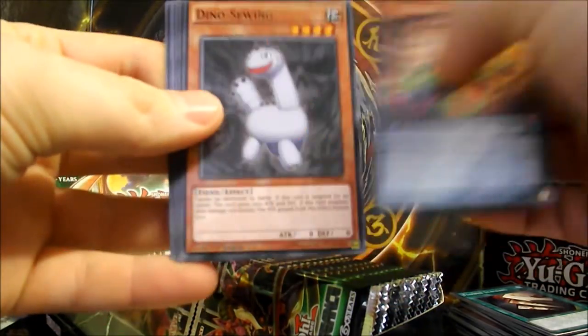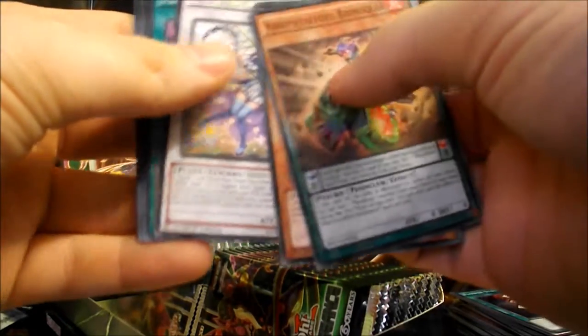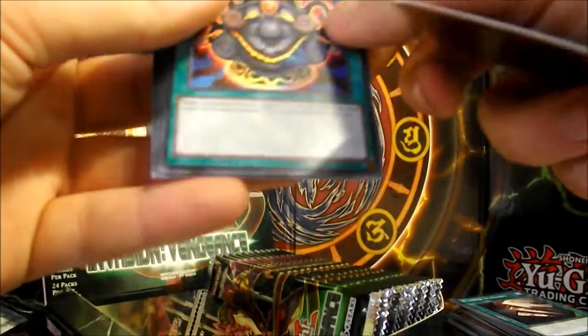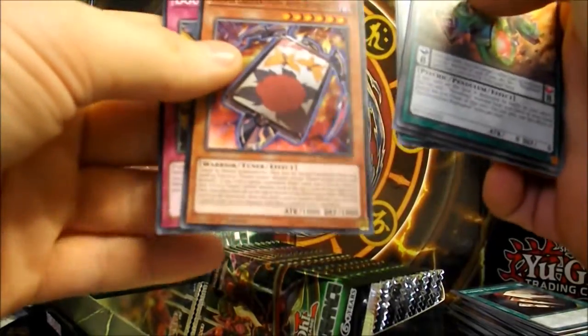We have Rare Metal Foes Biz McGeer, Dino Sewing, Performal Power Gen Giraffe. Aroma Fairy Rosemary again for a Rare. And a Pot of Acquisitiveness — nice. I want to get three of these so I can have the playset. Amazing Pendulum, Gradle Combat, Flower Cardian Peony with Butterfly, Double Cypher.